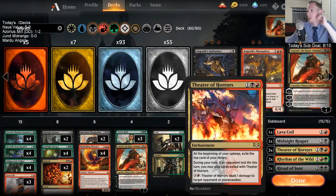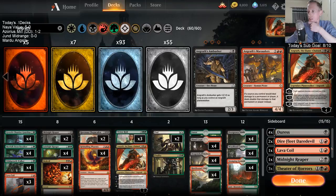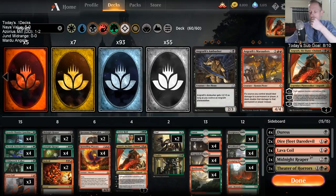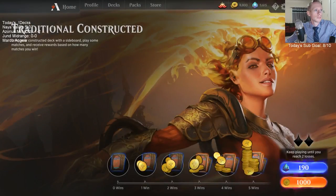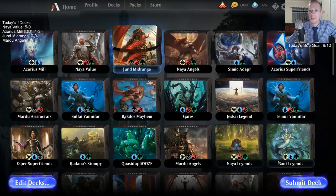I've got Rhythm of the Wilds in the sideboard for Control, same with Theater of Horrors. Ritual of Soot is in for basically Mono White, and another Midnight Reaper for Control. There's just not space for everything. Let me update the decklist command — the deck is already on Streamdecker. But yeah, Jund Midrange.